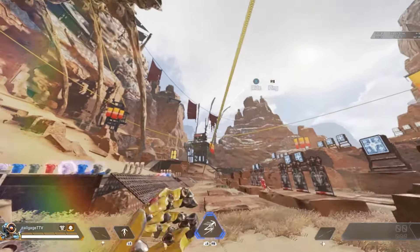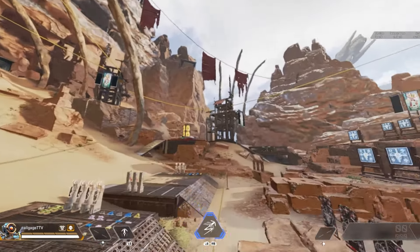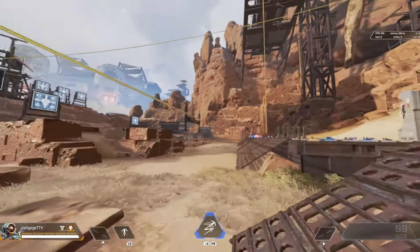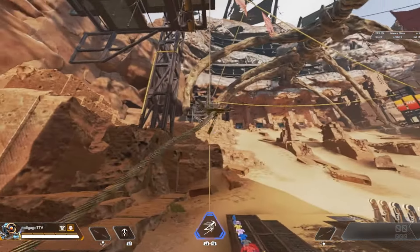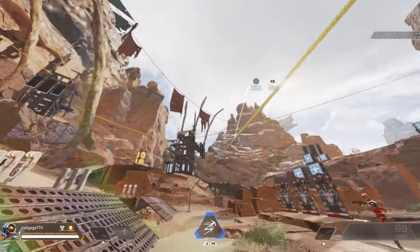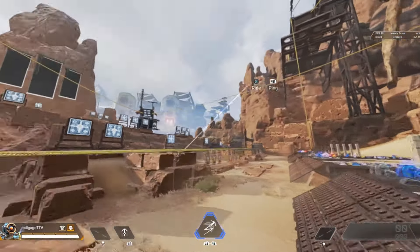To get a superjump, you need to press the interact button to latch onto the zipline, then immediately spam the jump button. From what I've been able to tell, you can do this on any zipline, from any angle — you just have to be grounded. This won't work midair, at least in my experience. This technique is one of the more tricky ones. It may take some time to nail the timing as it's pretty precise, but once you nail it, it's so satisfying.